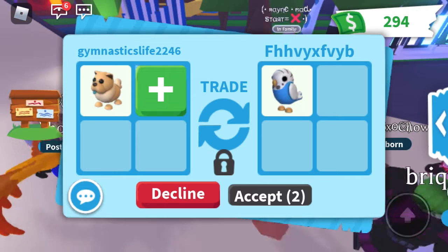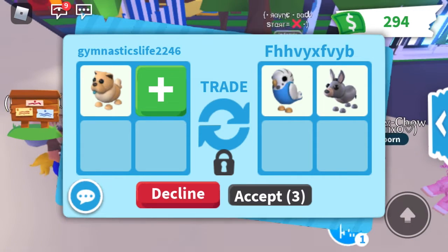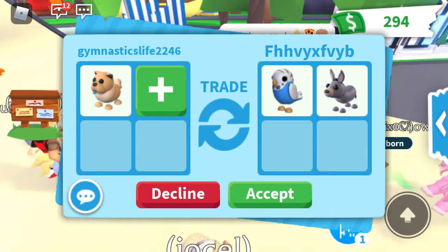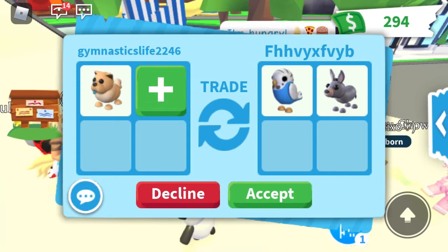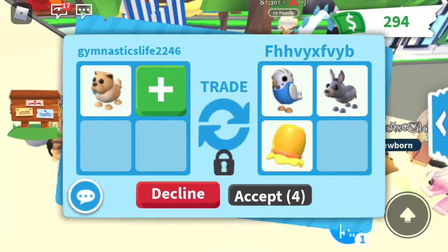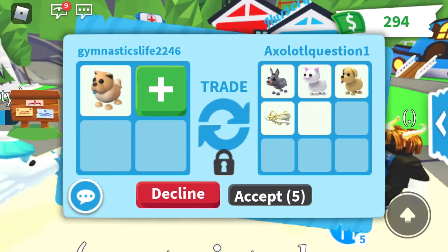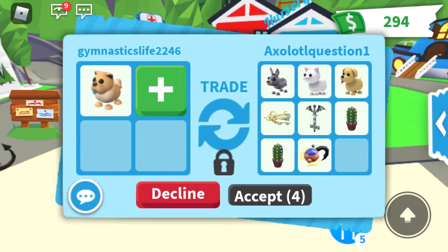We got another trade. I want to trade it now because they're probably going to lose value pretty soon. They're offering a parakeet — this is not a bad offer but it's not really what I'm looking for, so I'm going to politely decline. We have another trade from Axolotl Question One — it's a good trade but it's not really what I'm looking for either. I'm really just trying to get a legendary from it.